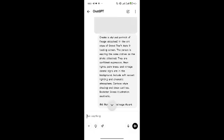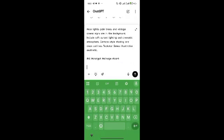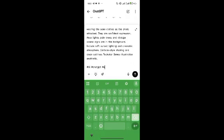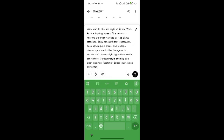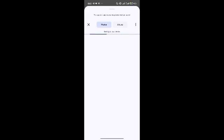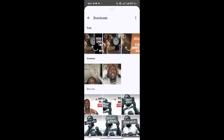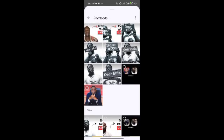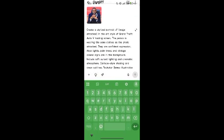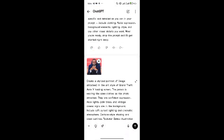So this is the prompt. Copy it, then delete the hashtags. Click on the plus sign and add your photos.